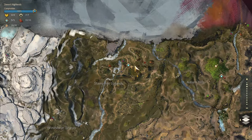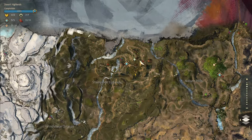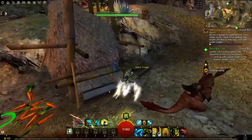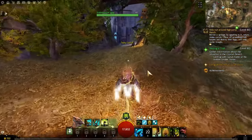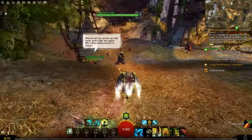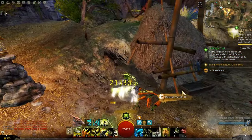To get the Springer, first you must enter the Desert Highlands map and go to the High Jump Ranch waypoint. If you haven't unlocked this waypoint, keep in mind you have to jump over a canyon to get there, so a Raptor will be necessary. When you arrive, complete the Renowned Heart by performing tasks like picking up and returning carrots, filling water troughs, killing harpies, and destroying their eggs. After finishing, you can buy the Springer from the Heart Vendor for 1 gold and 50 trade contracts.